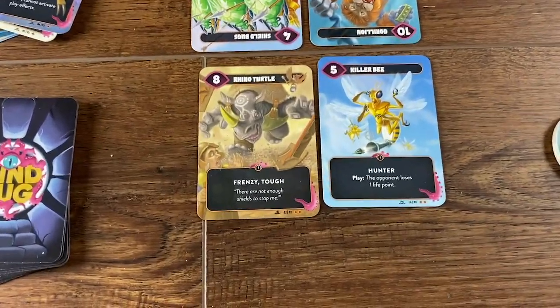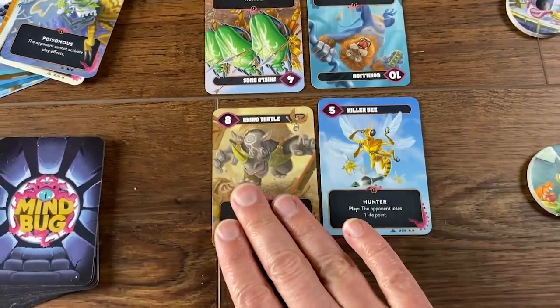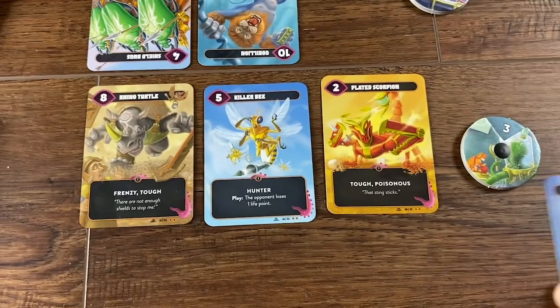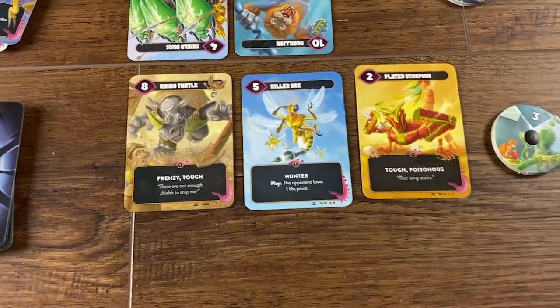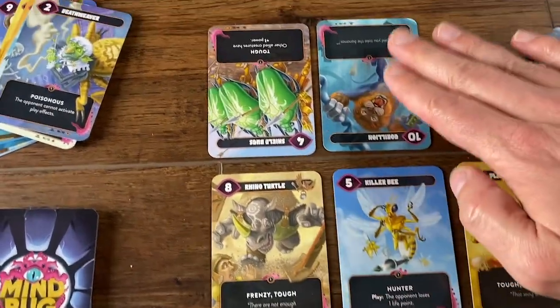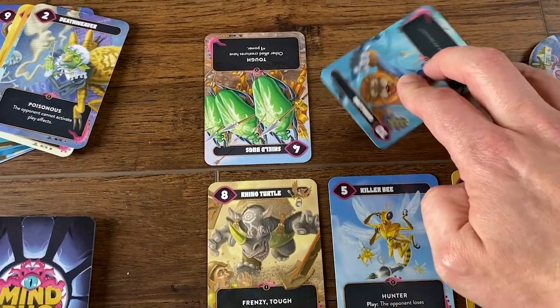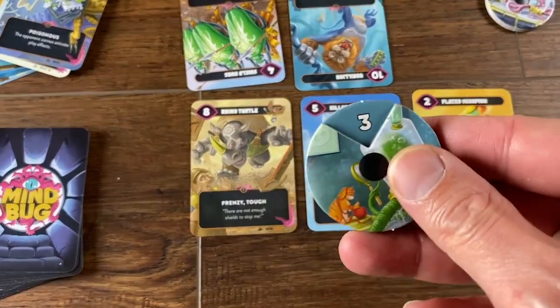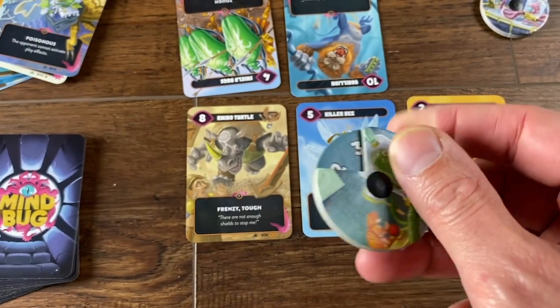In Mindbug, you have three options each turn: play a card into your play area, attack with a card in your play area, or play a Mindbug card. When you attack, the defender chooses the card to defend with as a block action. If you're ever unable to defend or choose not to, you lose one of your three life points. The first player to remove all their opponent's life points is the winner.